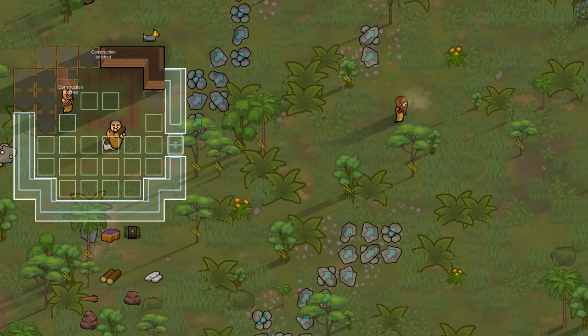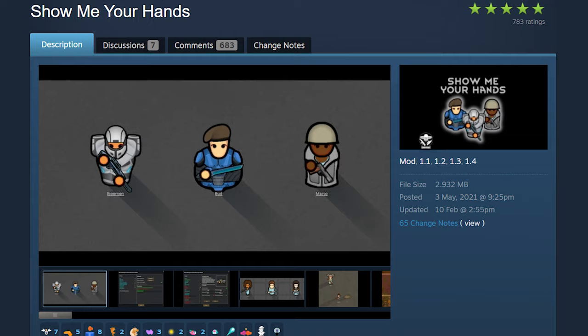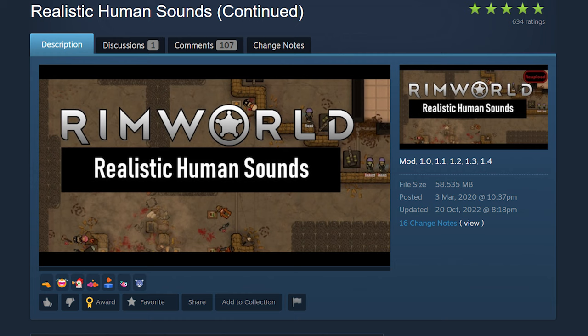Now for random mods that add a bit of flavor to your colonies: Yayo's Animation adds animations to every activity a colonist can do — once you use this you can never go back to the vanilla way. Show Me Your Hands — that's the name of the mod — shows what weapons your colonist carries. Blood and Stains turns the devil raider into an artesian blood fountain. Pair it with Realistic Human Sounds for an unforgettable experience.